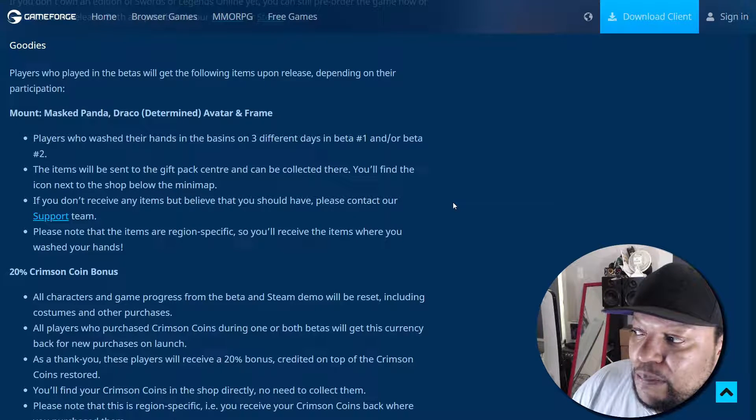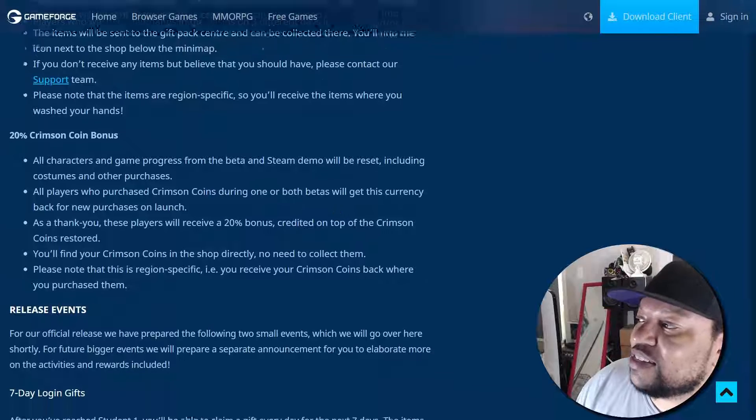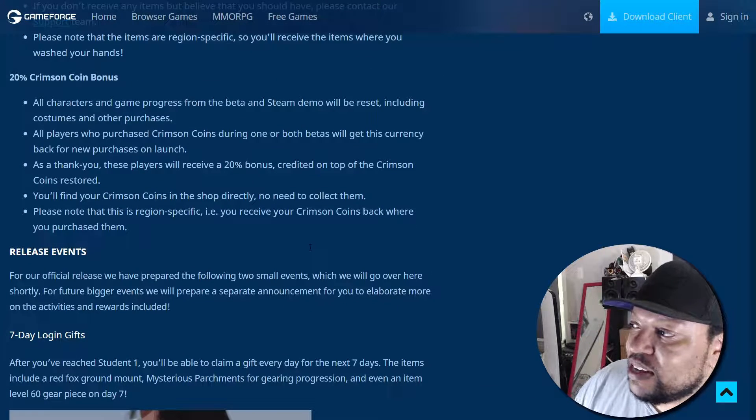You'll find the icon next to the shop below the mini map. If you don't receive any items but believe that you should have, please contact the support team. Note that the items are region specific, so you'll receive the items where you washed your hands. Wash your hands!